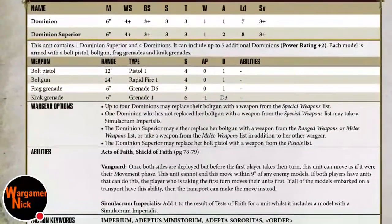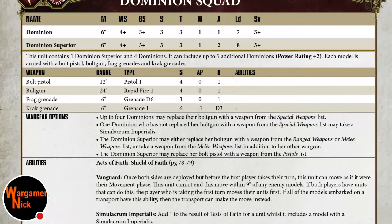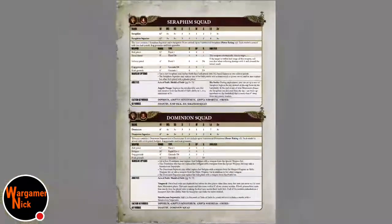Dominion squads are a fast attack choice with a six-inch move. They get bolt pistol and boltgun as standard. You can take four special weapons - the Superior can replace her boltgun with a range weapon too. I feel like they're essentially a special weapons squad - flamers or melters - you chuck them in a Rhino, bomb up the board, and melt or flame someone to death.